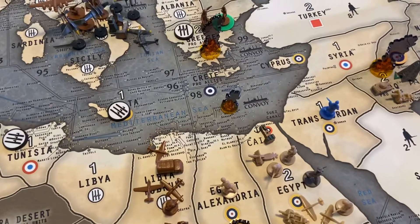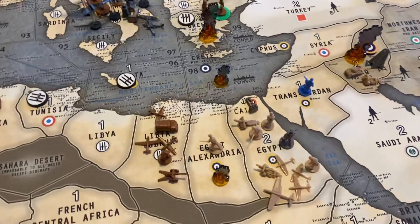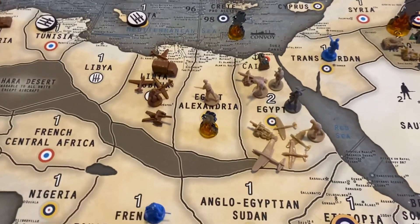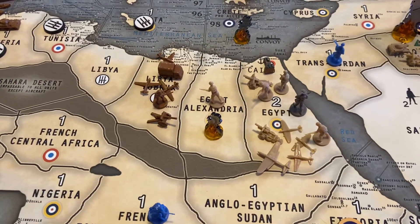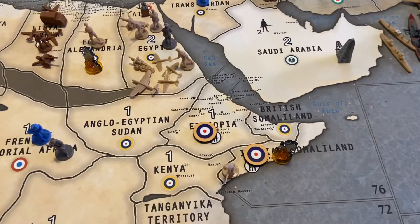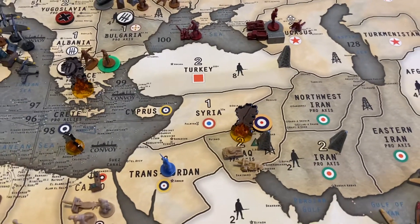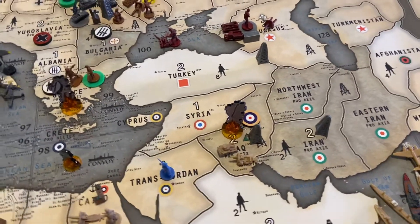Destroyers were traded in Sea Zone 98 — British and Italian both sunk. Britain liberated Alexandria in Egypt, finished off Italian Somaliland, and for good measure went up to Iraq to take that away in one round of combat as well.